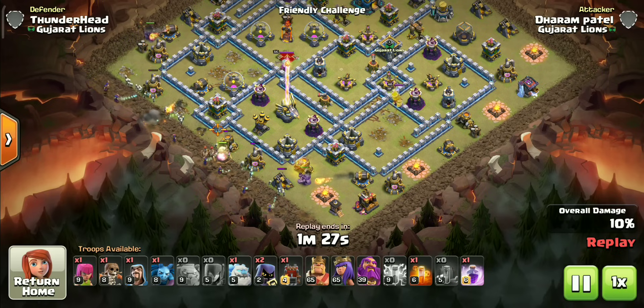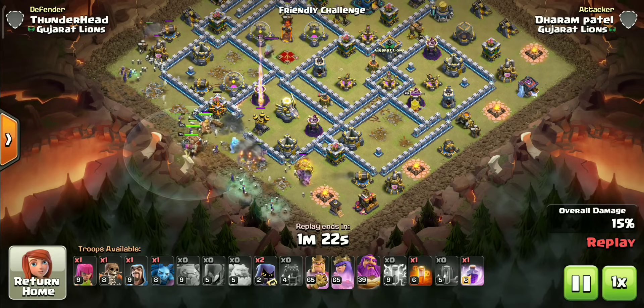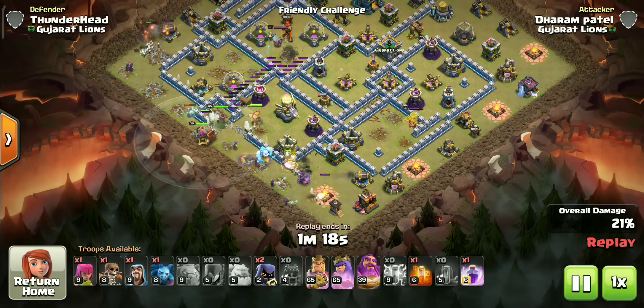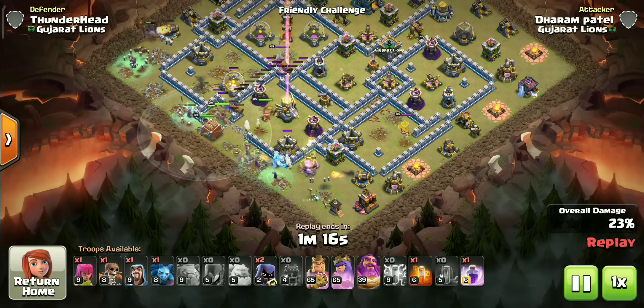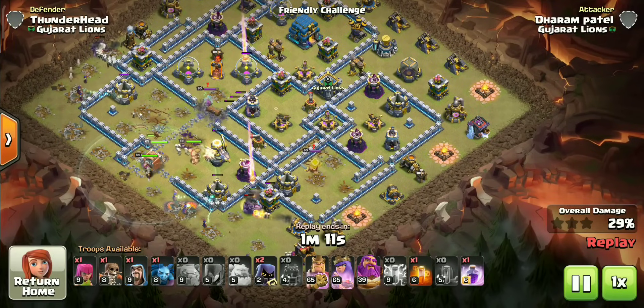The heroes and log launcher are out now. Don't misplace the log launcher or it will not open the expected compartments. By this point our troops will get divided into three groups, with most of the witches going to the flanks.